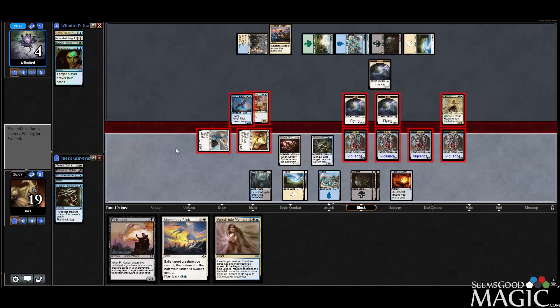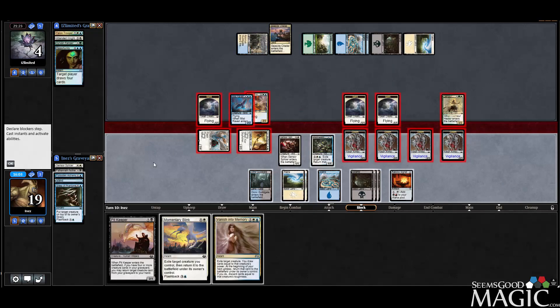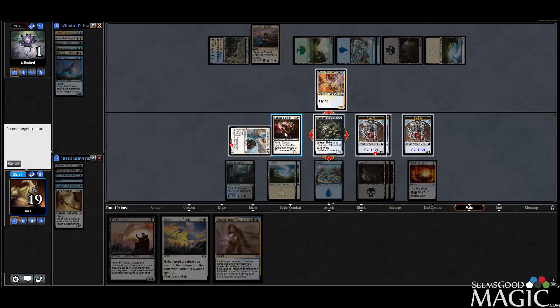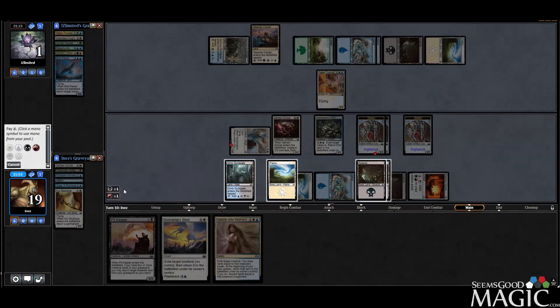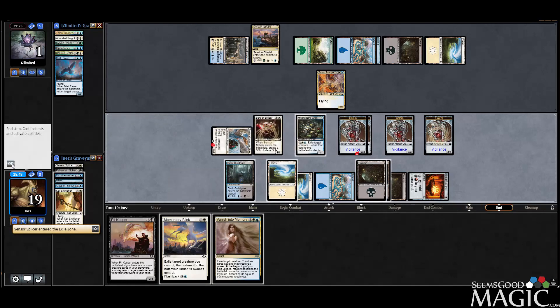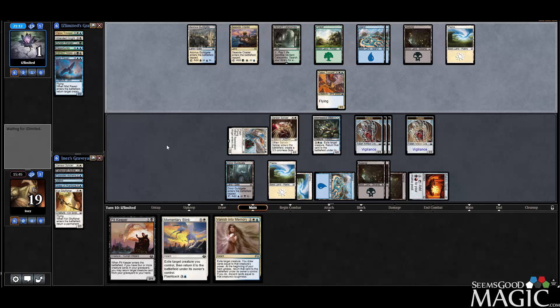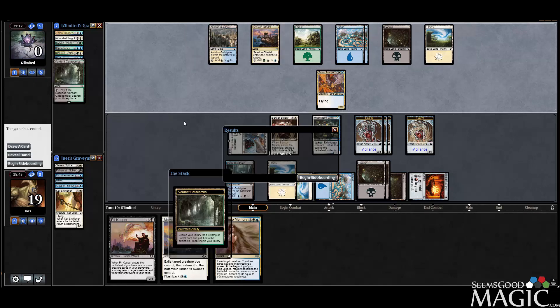I guess I could have attacked with everything and killed them. Blink the Splicer, have it come back — I probably could have killed them, but it's okay. I still think we're in pretty good shape unless they have a board wipe. They can't actually — they just killed themselves.